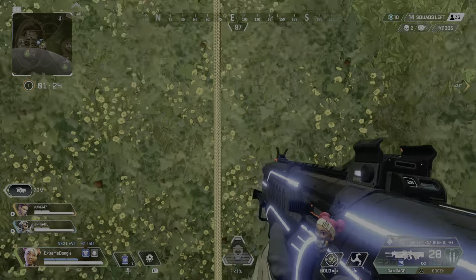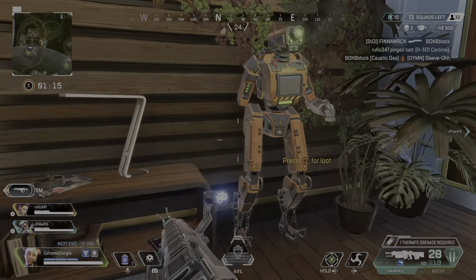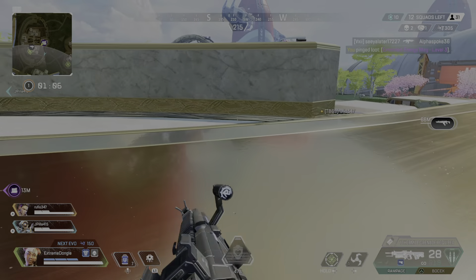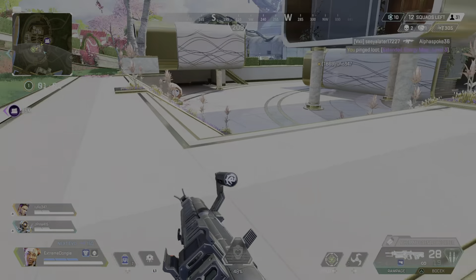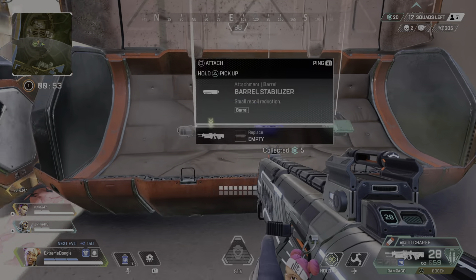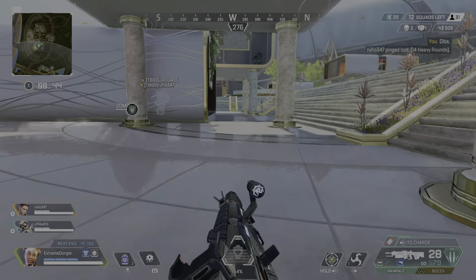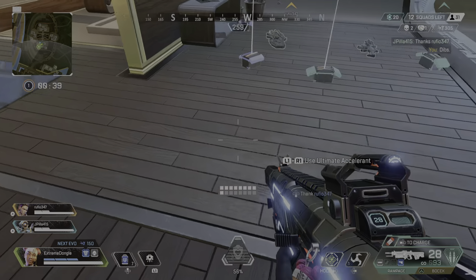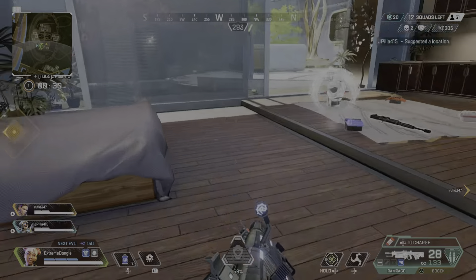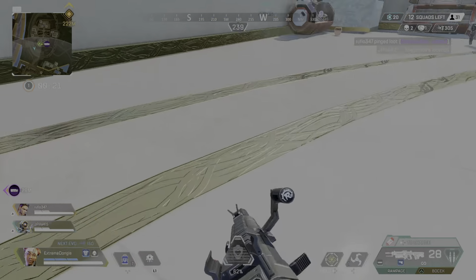Activating jump drive. R-301 here. Got an extended energy mag right here, level 3. Heavy ammo here. Thank you. Let's go this way.